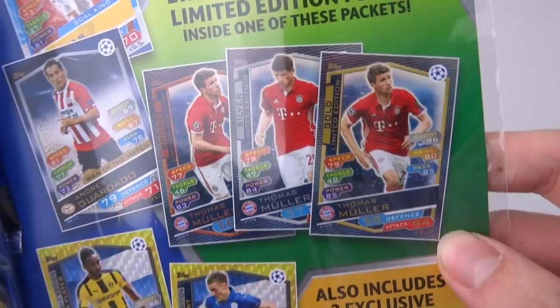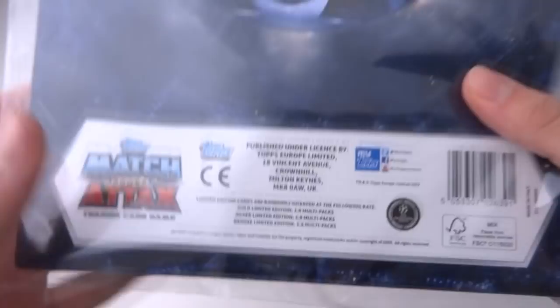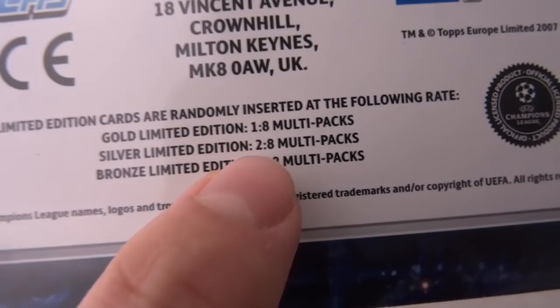There are fantastically designed cards elsewhere in the packs. It also includes 2 exclusive cards inside — 27 to collect. Nice, exclusive editions! That's new. And then we've got the odds for limited editions: gold 1 in 8, silver 2 in 8, and bronze 5 in 8. So instead of doing 1 in 4, they're just calling it 2 in 8 now, because it was 1 in 4 advertised on other products in the Premier League collection.